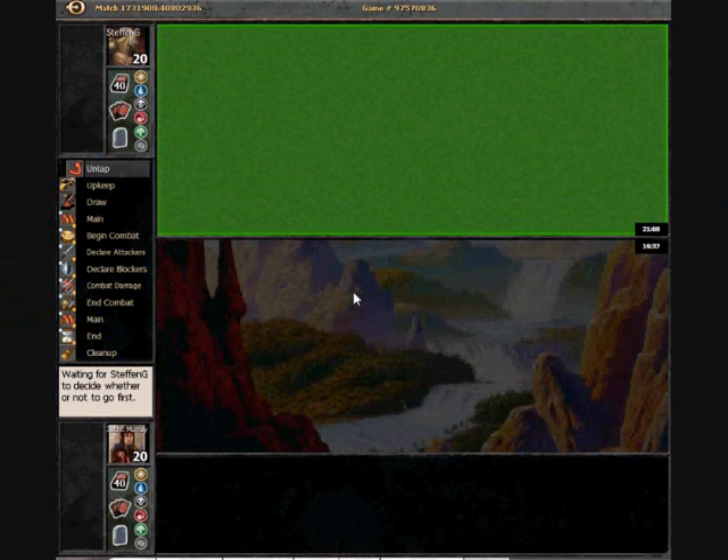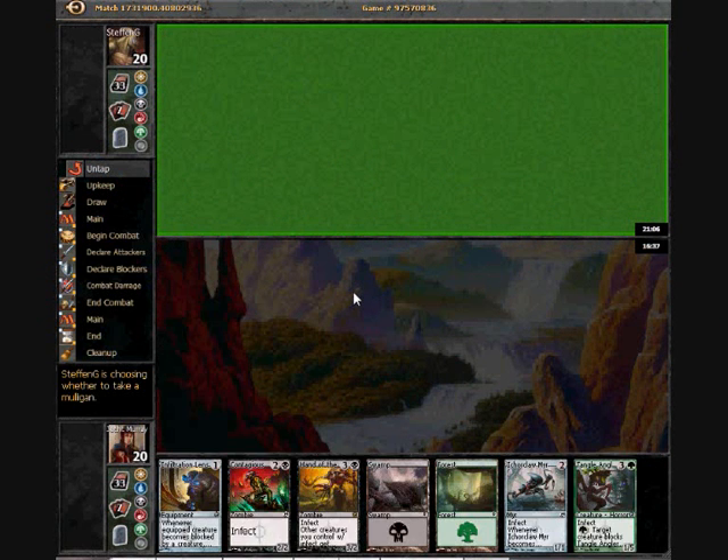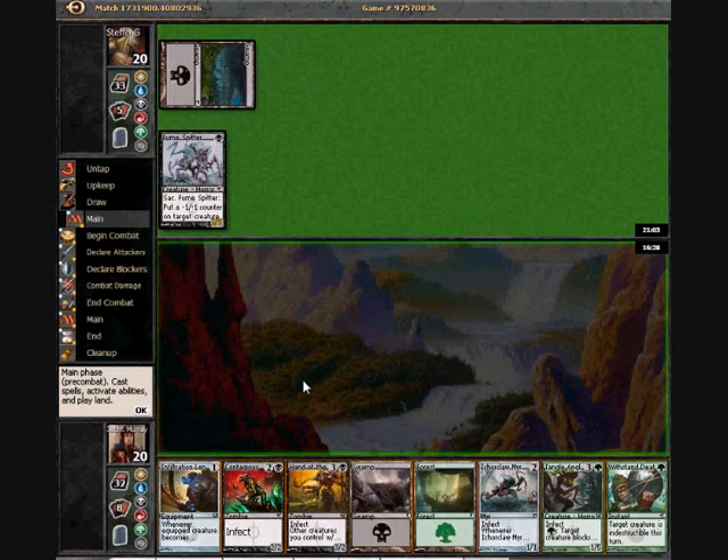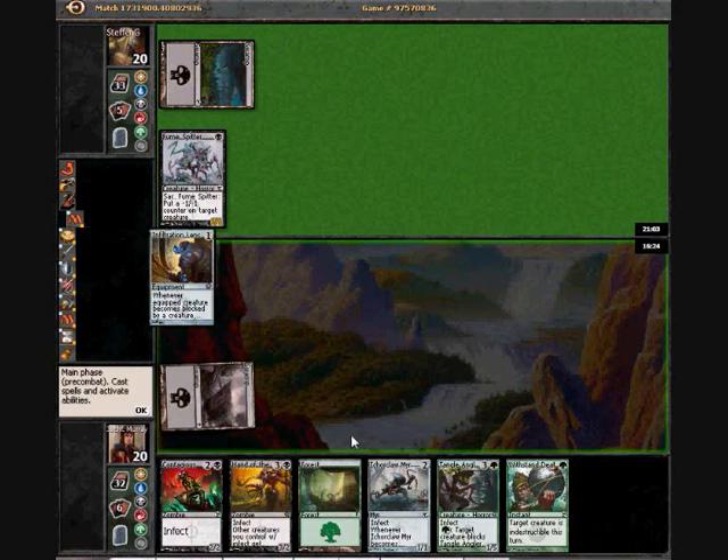I've taken out the beefy guy because I believe that if he assembles his combo I'm not going to be blocking — if I'm in a position where he's attacking me and I'm having to block, then I'm probably already dead due to all my guys being massacred.